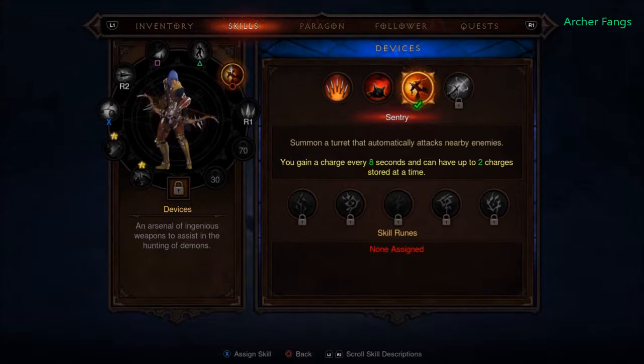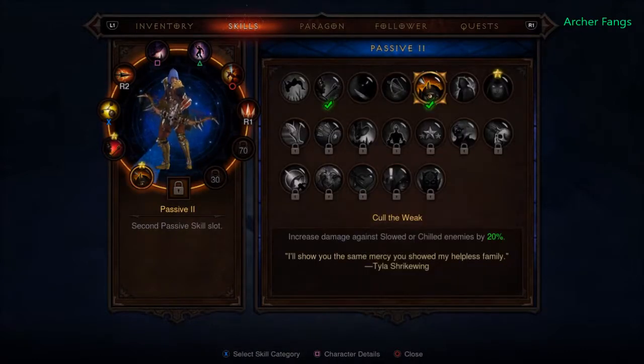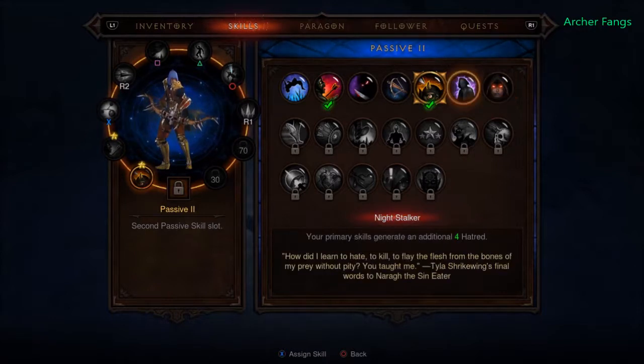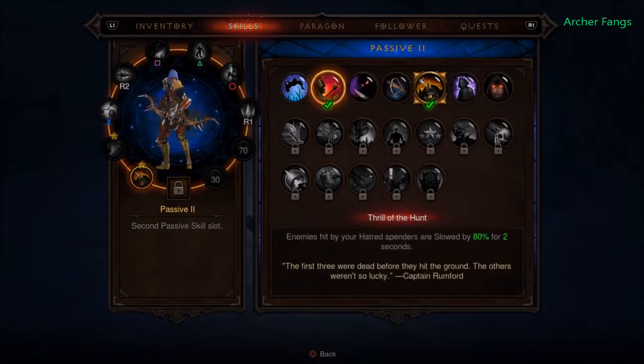I believe there are armor sets and a passive skill that increases your maximum sentry charge capacity. The passive skill I have equipped — brooding — gains three percent life regeneration per second for every second you remain stationary, stacking up to three times, and the bonus resets five seconds after you move. I don't really like it; I prefer thrill of the hunt.